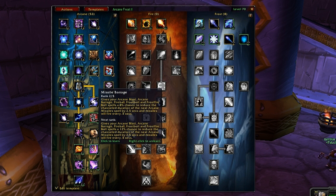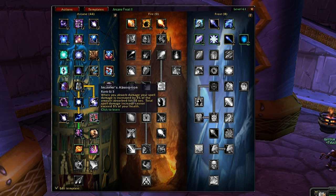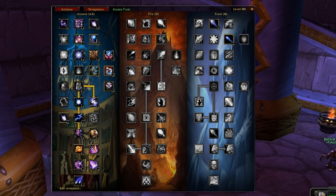It's really good to help you keep track of all your specs, especially if you have multiple characters and hybrid characters. You just move some points around depending on what you want to do. That's basically how you create a new template and copy a template.